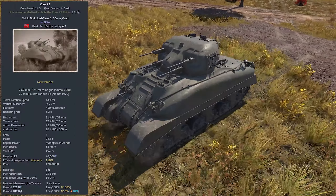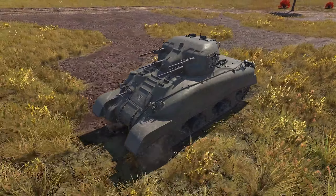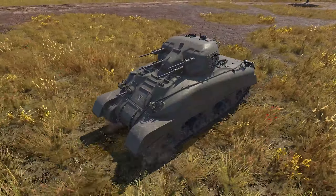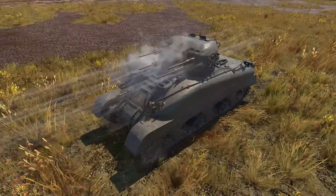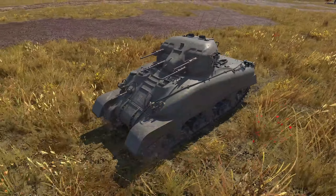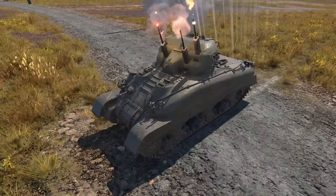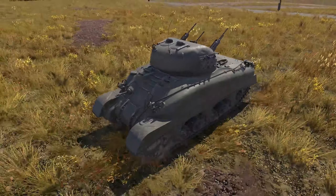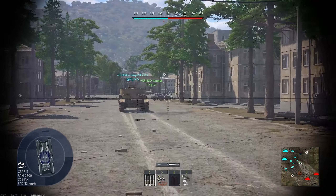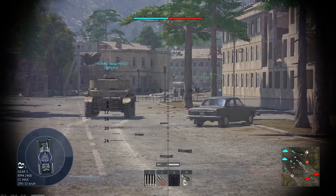Continuing the reviewing marathon with the Skink - it's a 4.7 SPAA located in the British tech tree. The operator country is Canada. It's a combination of three nations: the turret is a modified Crusader Windmill turret, the hull is from the American Sherman, and the vertical guidance and reverse speed come from the Russians. Another surprising thing - the turret rotation is quite good. More details later on, for now enjoy the gameplay.